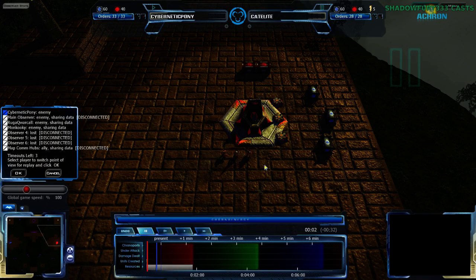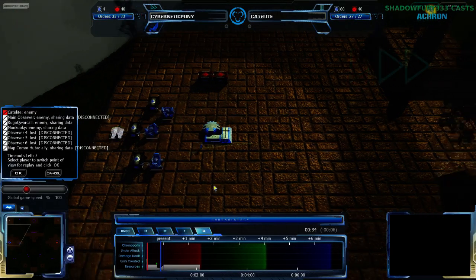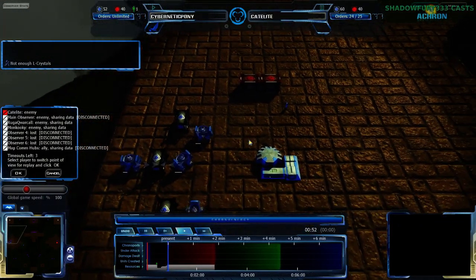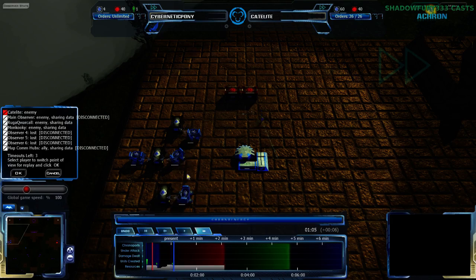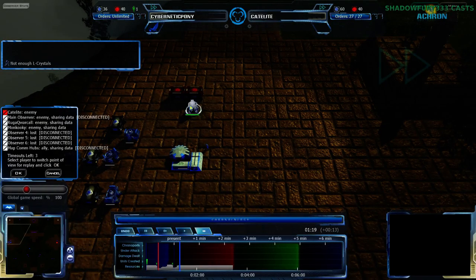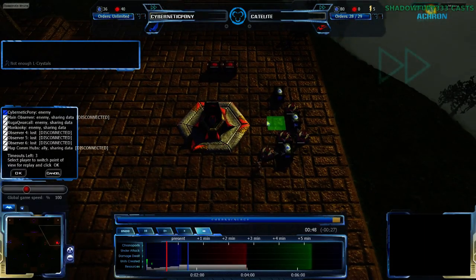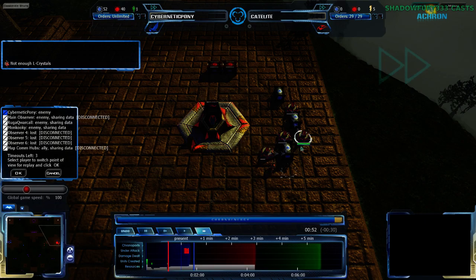Cadillite has figured that out by now, so he is going for Vecgear. Cybernetic Pony is starting with resource processors and a couple of scout units — nothing out of the ordinary. He's going for a pretty bog-standard start, though a little bit earlier Q Plasma than I would expect. Given the Licker Crystal Mining fix, 4 LCRPs is not that low; it used to be 6 as standard. Cybernetic Pony is focusing a bit more on early tech than he normally does, while Cadillite is focusing much more on getting his basic infrastructure built up first before moving to tech.